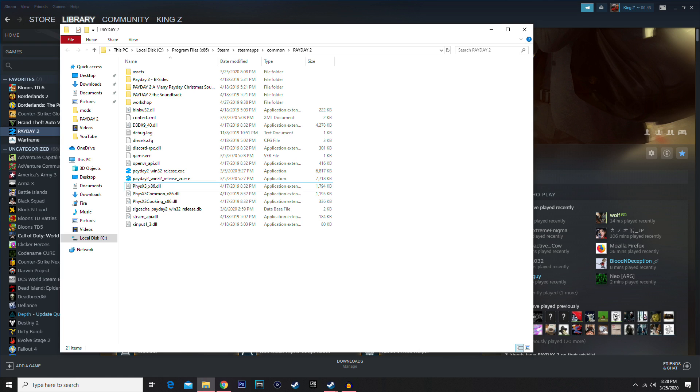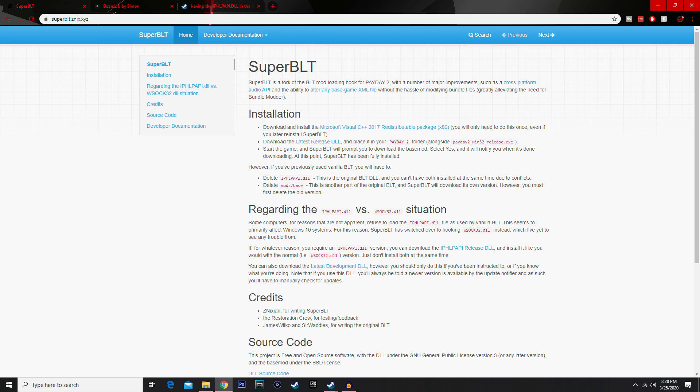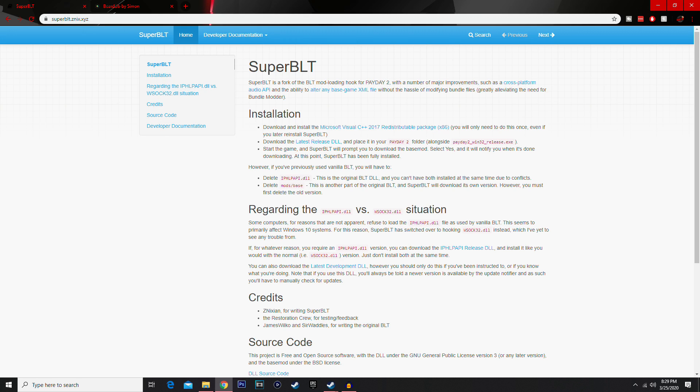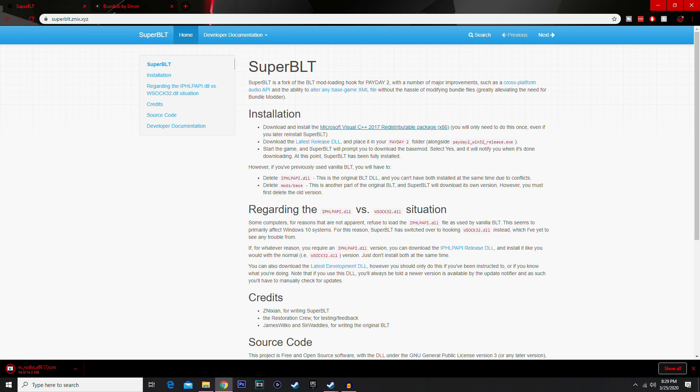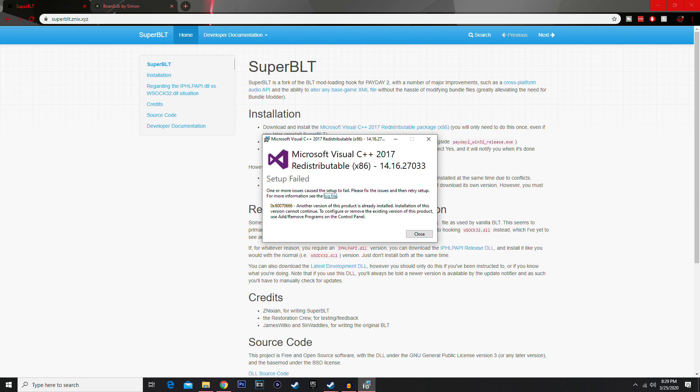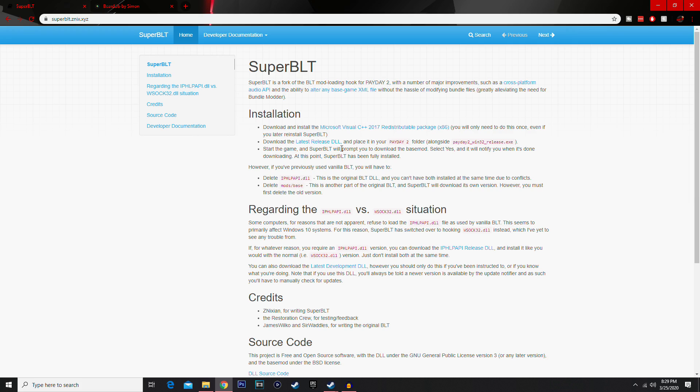I'll be addressing some comments I get a lot from older videos. Anyways, I'm gonna download everything live for y'all. All the links will be in the description. First, you're gonna want SuperBLT, but before that you need to download and install a prerequisite — you only need to do it once. I'll do it here just so y'all know it's legit. Since I already have it installed, if I try to install it again it'll fail because another version is already installed, so I'm good.